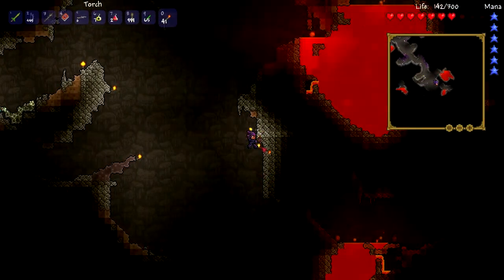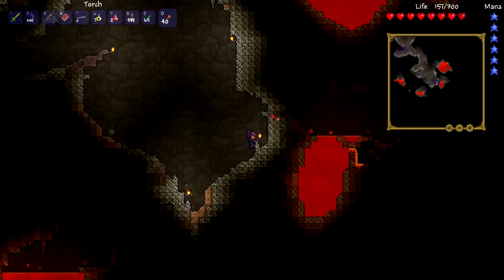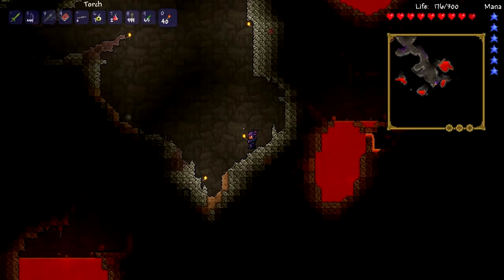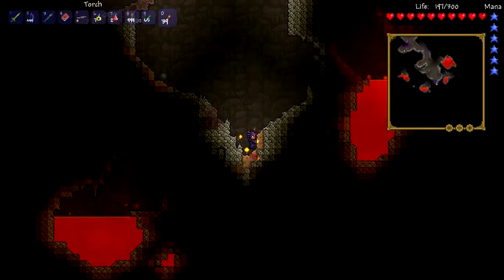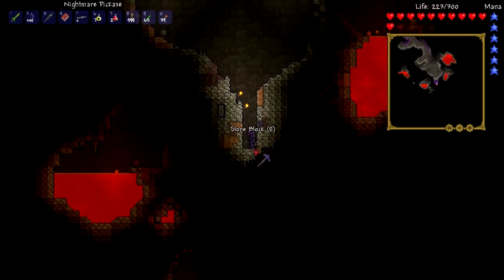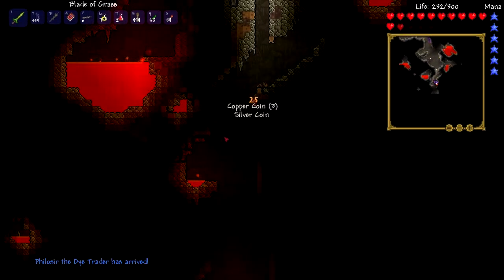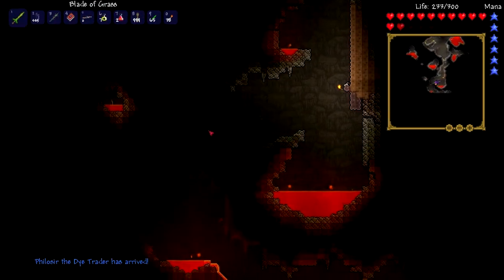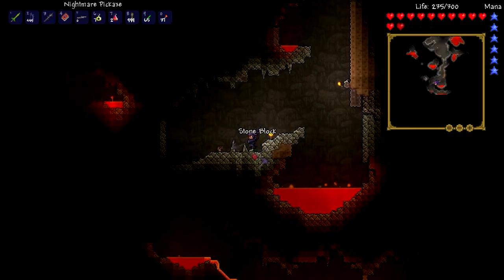Anyways, I love placing torches - it lights up the map. I think this is the end of the cave and I still do not have a magic mirror, which is unbelievable. We didn't find one chest, but at least we found two life crystals, which I feel comfortable with. I'm gonna dig down just a little bit to see if we can find a bigger extension of the cave. The dye trader has arrived. I mean I need him if I want to get my dye stuff, but I don't care too much about him right now. He looks funny though, I like his design.